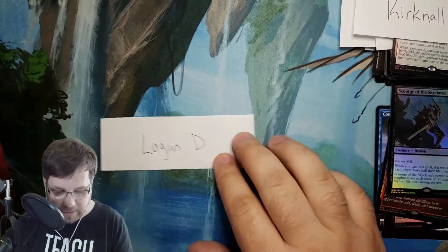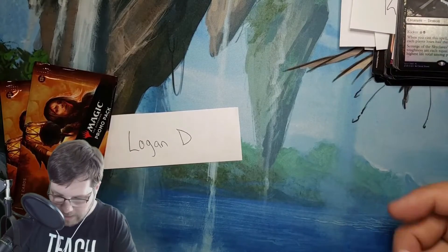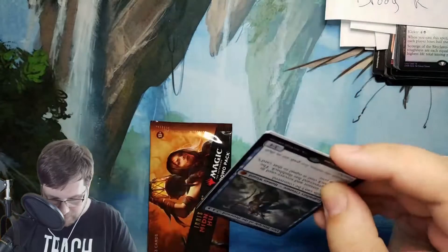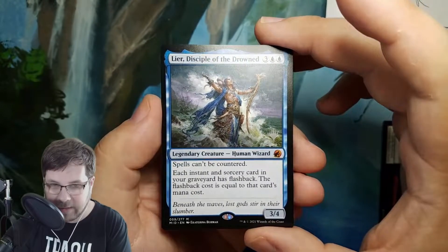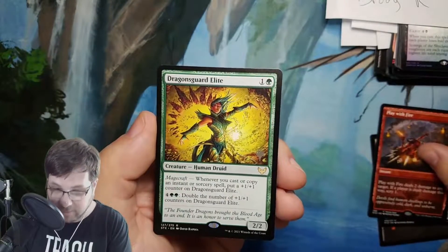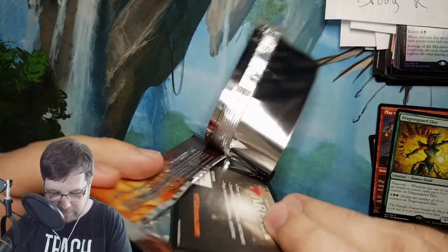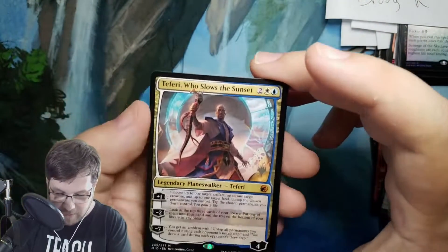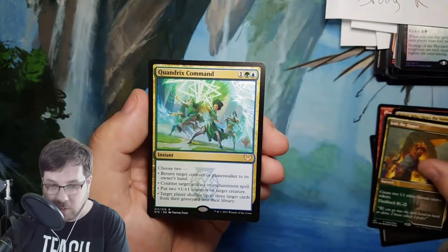And last up we have Logan D. Logan got two regular promo packs — so we're done with all the foil promo packs. Let's see what we can hit here. Last chance at a Wrenn and Seven or an Arland. Here we have Lier, Disciple of the Drowned. Play with Fire. And Dragon's Guard Elite from Strixhaven. So I know it is possible to get non-standard sets, but we have mostly been seeing standard sets out of these. This is a nice hit right here — Teferi, Who Slows the Sunset, mythic promo stamp. Congratulations, Logan. Join the Dance. And Quandrix Command from Strixhaven.